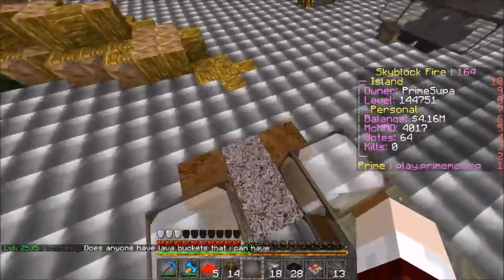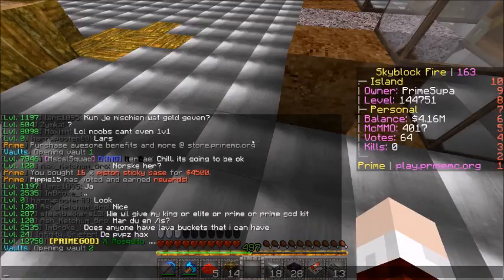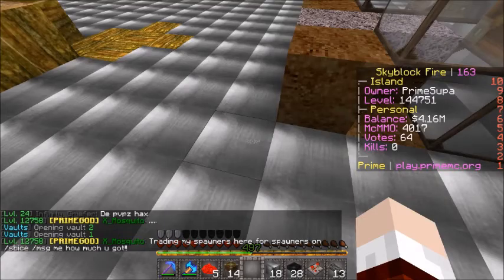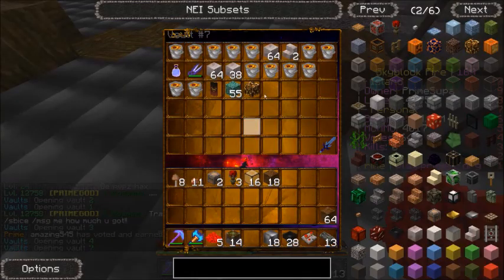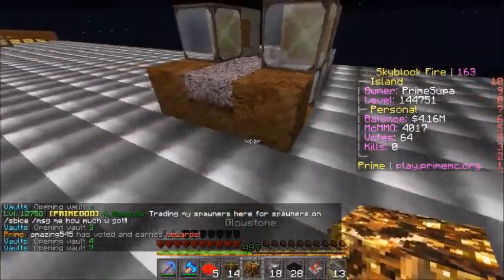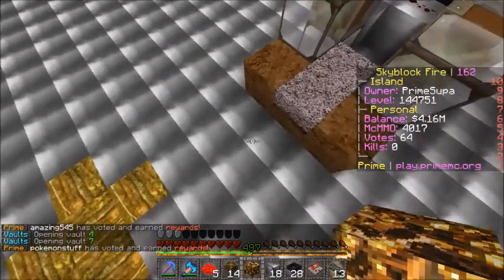This is for people who want to use mycelium. If you're using mycelium, what you're going to need to be doing is just placing a whole bunch of light around the area — like just find some glowstone or something. Just grab a piece of glowstone and place it right here.